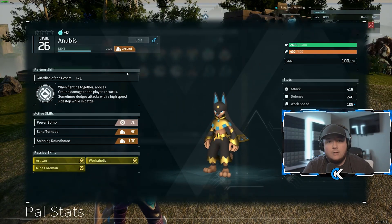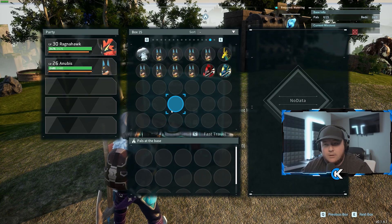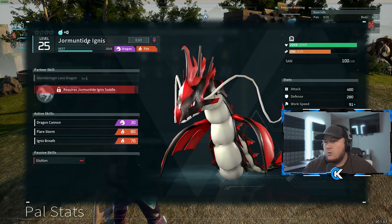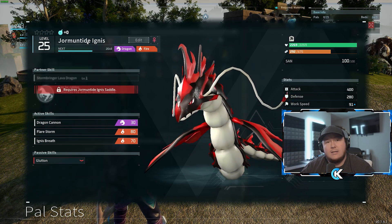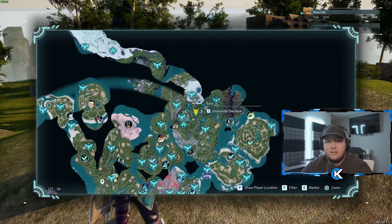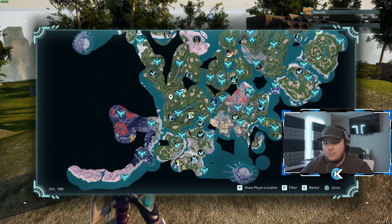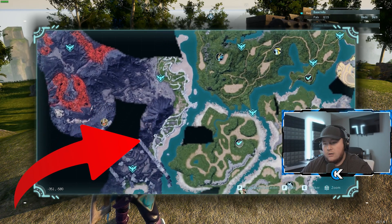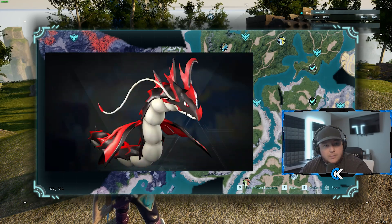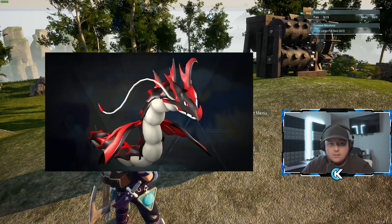The next task is Kindling. There is one Pal in the game that by far exceeds everything for Kindling — it's called the Yormantide Ignis. The only way to get a Yormantide Ignis is to go find huge eggs in the Volcano Biome. Go to the Volcano Biome, search the coastline there, and you will find huge eggs that hatch into Yormantide Ignis.